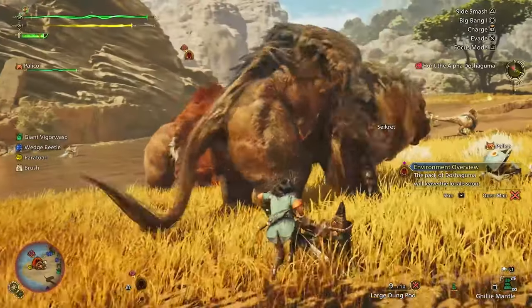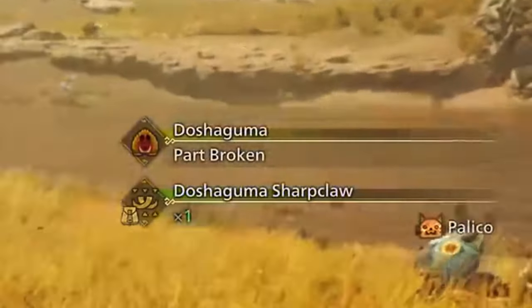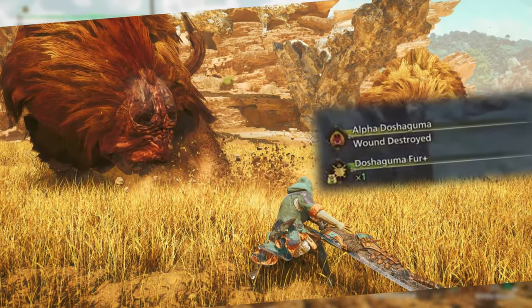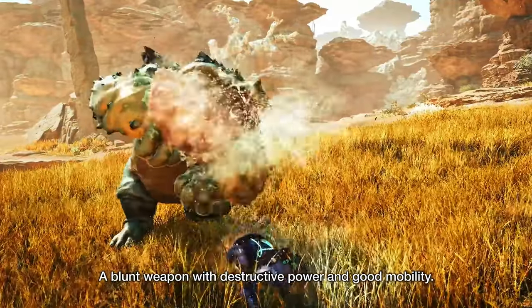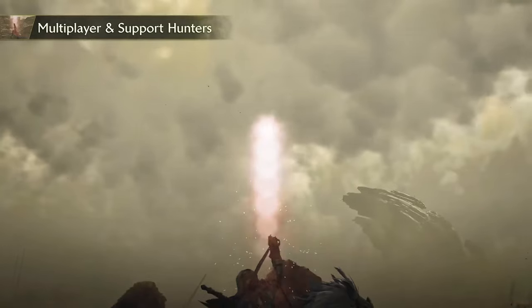Here's a small but impactful change — breaking parts now comes with a major quality-of-life improvement. Instead of having to stop mid-fight to carve off a monster's tail or broken parts, Monster Hunter Wilds automatically rewards you with the material once the part is broken. No more interrupting the flow of battle, and no more risking a cart while you carve that piece you just chopped off.